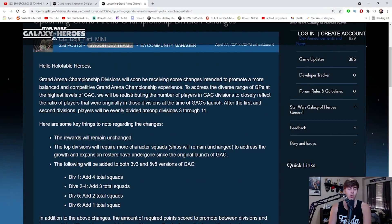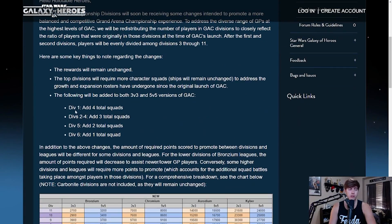CDG has been implementing 5v5 in GAC for a pretty long time now, which is kind of a good thing and a bad thing. For different divisions, you need some more squads. If you come over here to the post, you can see how many you've got to place. Division 1, you need 4 more. Divisions 2 through 4 need 3 more, then 2, then 1. So for most people — and I'd say people who watch my videos — you're going to be in divisions 2 through 4, so that's 3 extras.